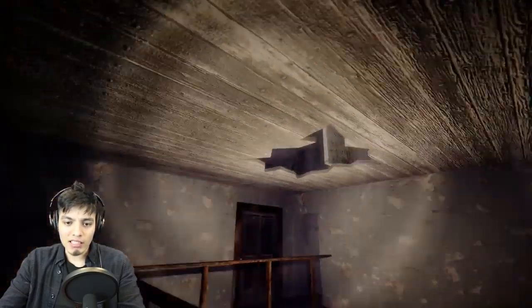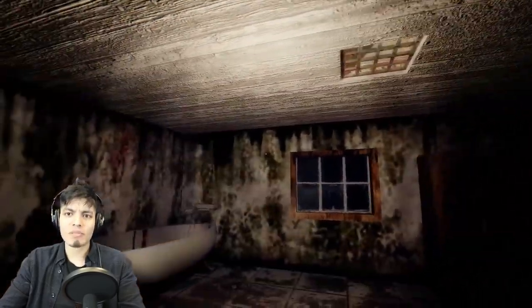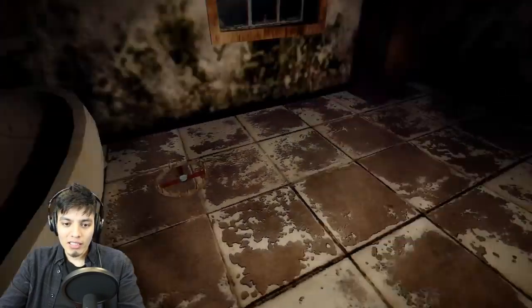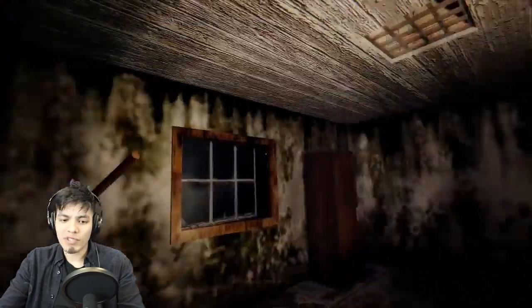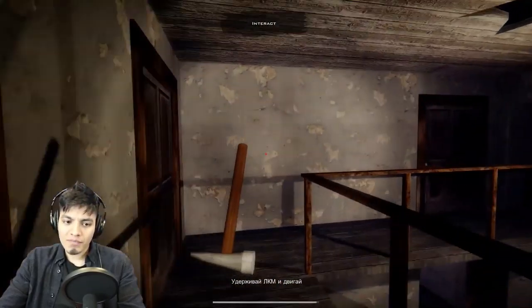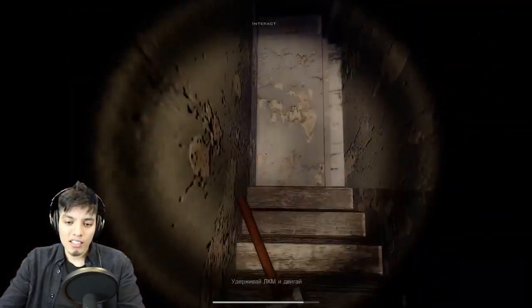F for flashlight — yes! Oh god, there's a bloody handprint on this window here. Oh we could open the window — can we jump out? Let me out of here, I'll jump out if I can, but I guess we can't. Let's go explore the house, see what's new. The graphics seem to be getting better and better, which is pretty cool.